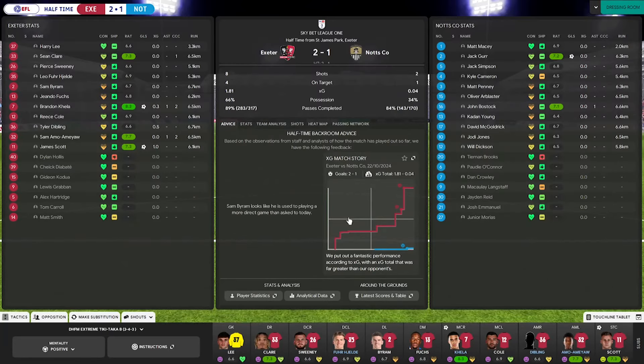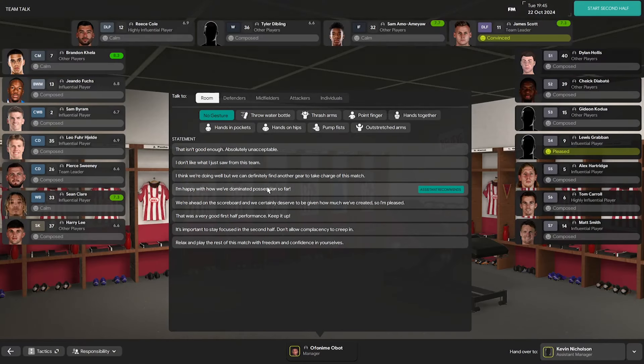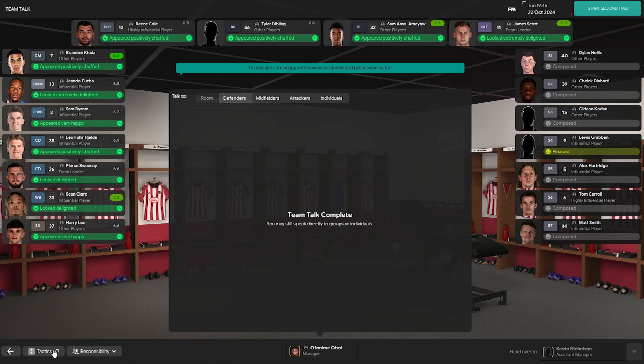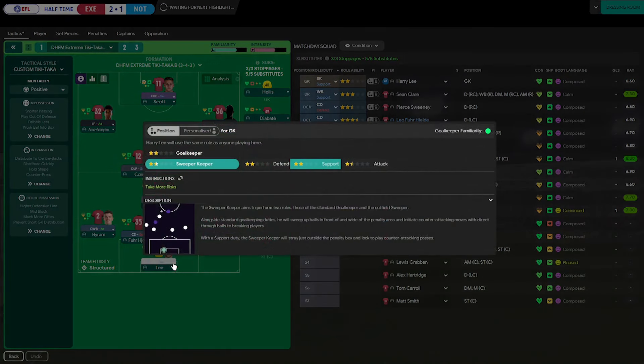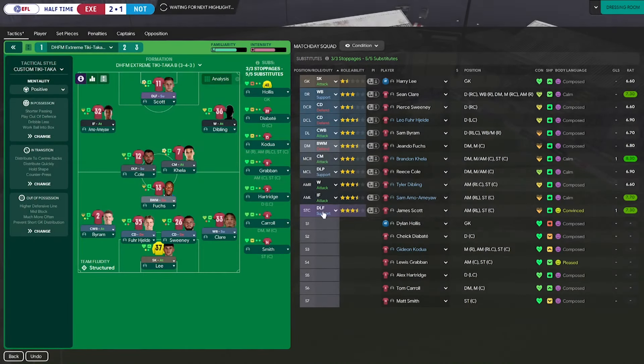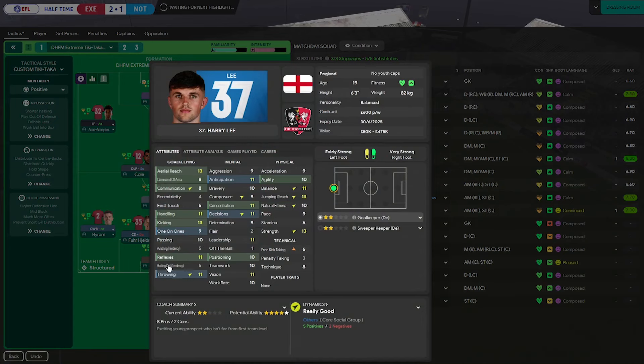Now to show you that it doesn't really matter what role you put him on - it's half time now, so I'm going to switch my goalkeeper from playing on support duty to playing on attack duty to see what happens if he actually ventures really far forward. So you can see the super keeper - I'm going to switch it all the way from support over to attack. But you need to pay attention to the fact that player attributes do matter.